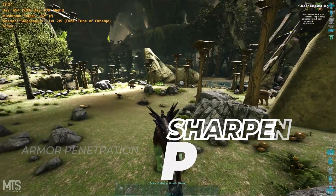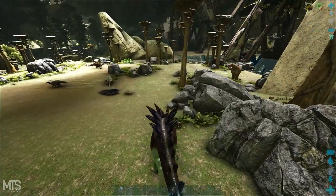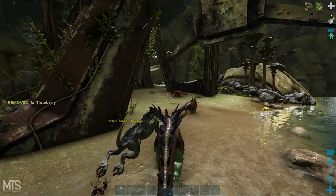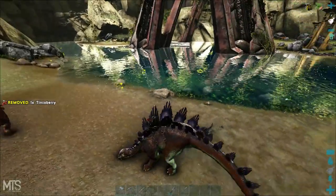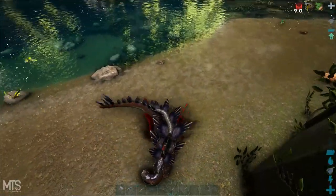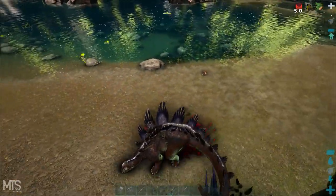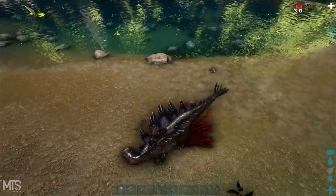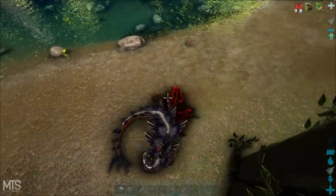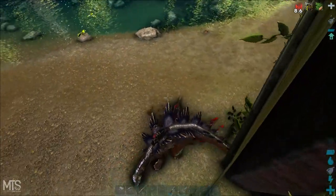Sharpened plate gives you armor penetration and also prevents dismounting. It does exactly what it says — it'll penetrate through armor. I don't know if that's for dino saddles or player gear, but I'm assuming it'll hit right through player armor or through the armor of a dino saddle. We'll have to get a little further into it before we know for sure.